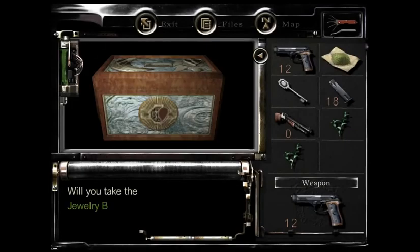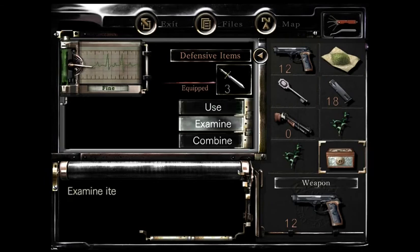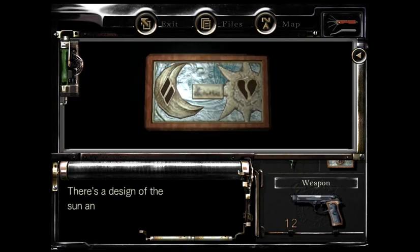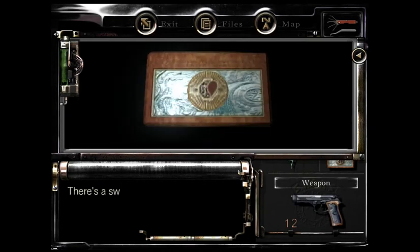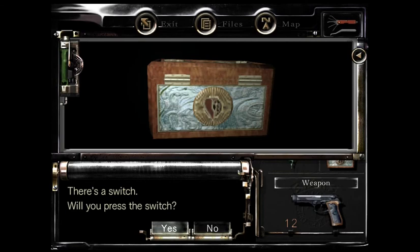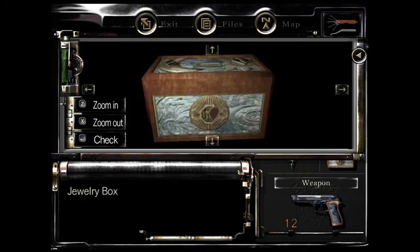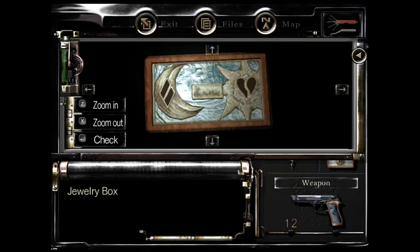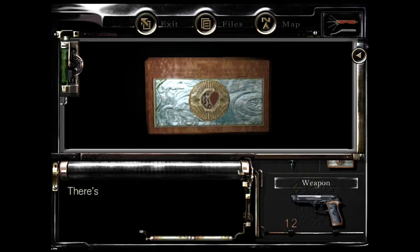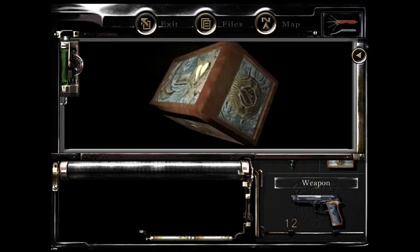A mysterious jewelry box. Let me check it. There's a design of the sun and moon on the plate — it says 'sunshine will awaken me.' Nothing's happening. I don't know what to do. Sunshine will awaken me — so we need to press the heart switches, I think. This is one heart and this is the other one. Oh, another mask!